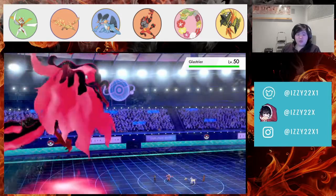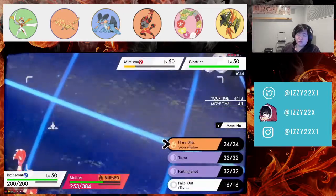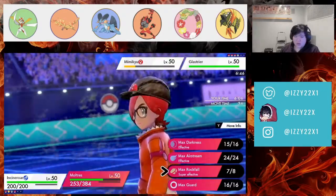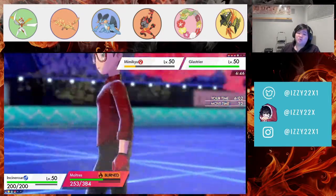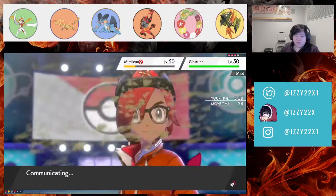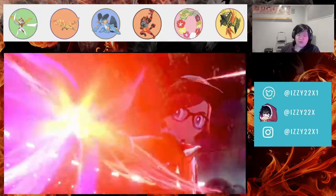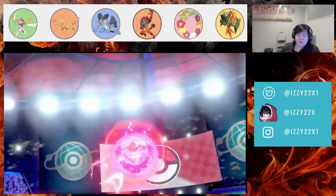Glastrier will probably kill Moltres. I wonder if they go for Moltres. Incineroar can survive whatever Glastrier does to it. We get the Parting Shot in case they double into Incineroar. I think we're slower than Mimikyu so we can get the Parting Shot off.